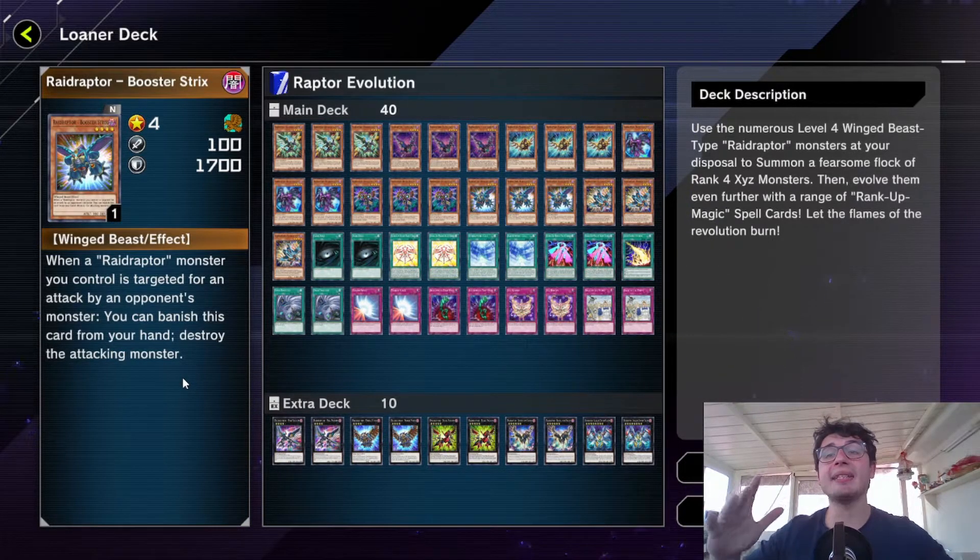This is very good against Numeron. I've met a lot of Numeron OTK decks — they usually clear your backrows with Lightning Storm or Harpie's Feather Duster, then summon their four guys and attack, doubling their attack points every attack. But you can just stop the combo with your Booster Straights right here, so that is pretty nice.